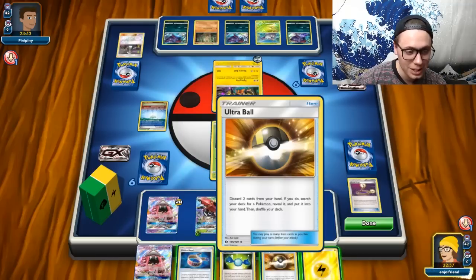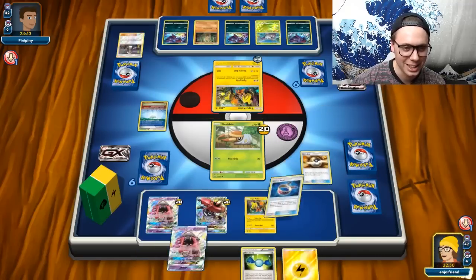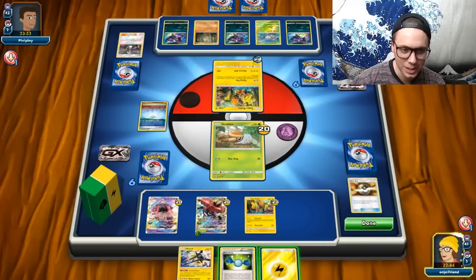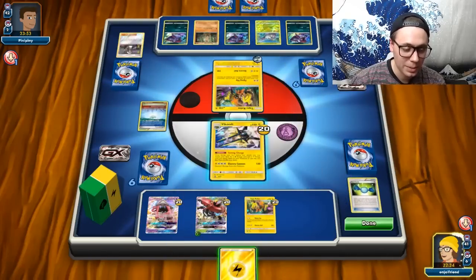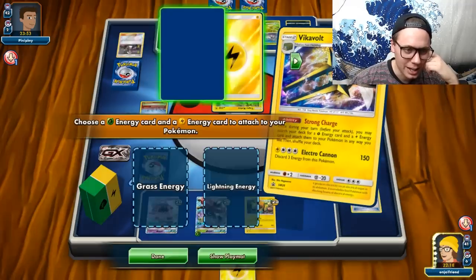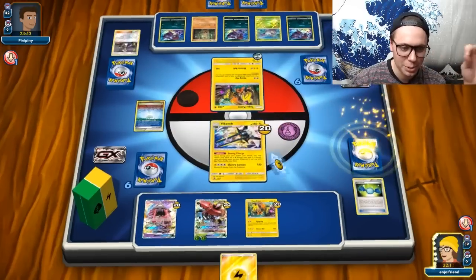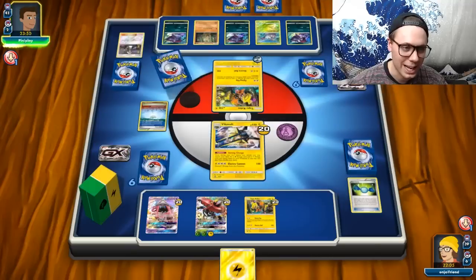I think I just have to Ultra Ball away the Choice Band and the Lele. That doesn't feel good, but I think that's what I have to do. I think I get the Vika Vault and I have to just evolve it and start charging things up. We can attach the Lightning to the Bulu and then Strong Charge one to the Bulu, one to the Vika Vault. Actually, let's just charge two to the Bulu right now — that seems fine. Next turn I could potentially attach and then retreat the Vika Vault. I'm just going to pass in case my opponent doesn't have anything else going on.